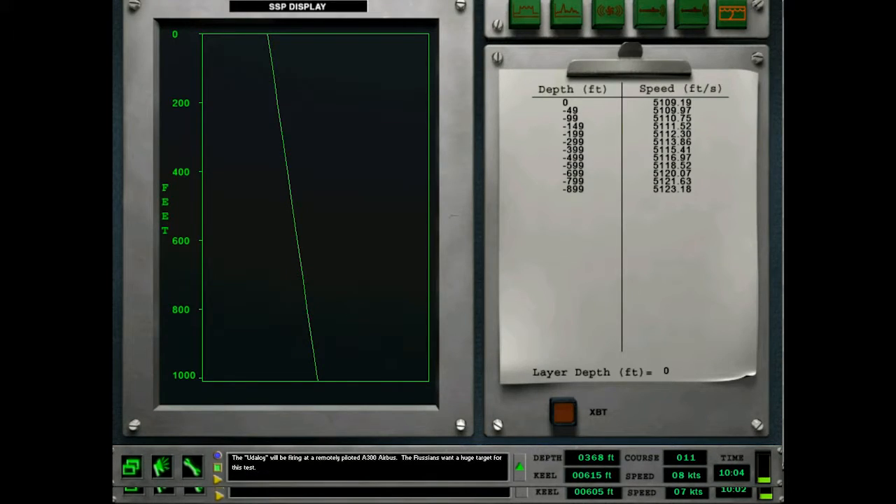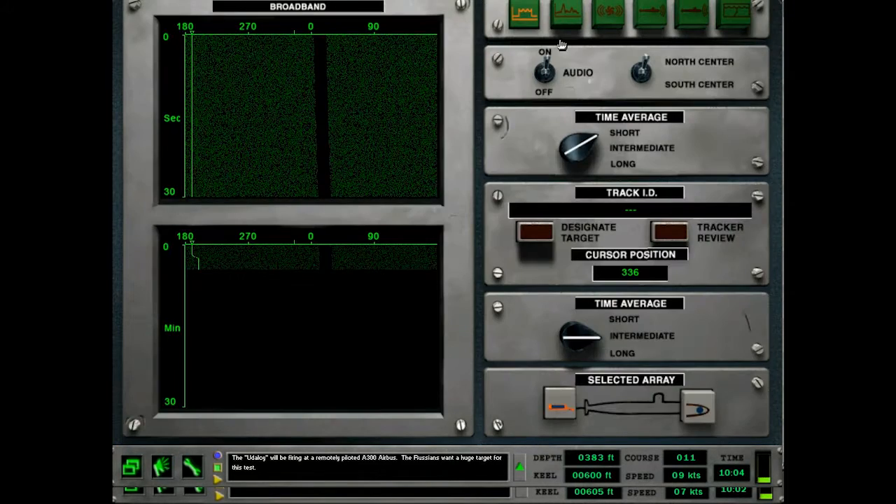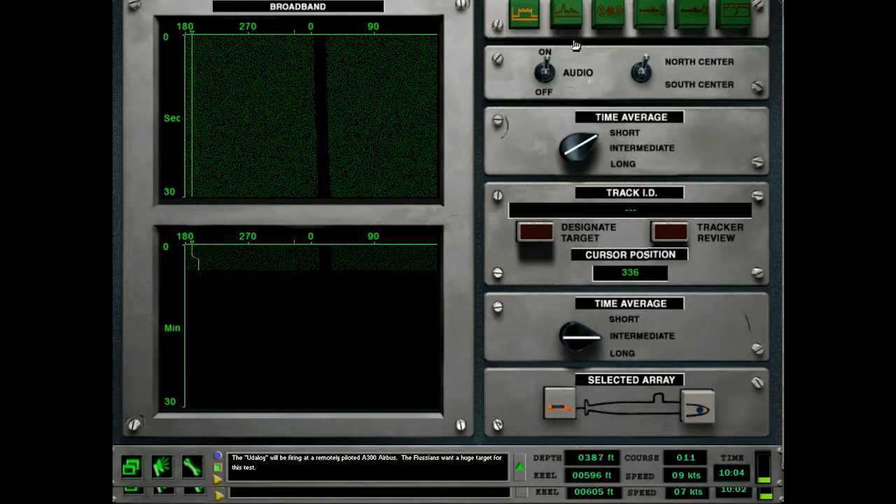In a bottom-limited environment, you get sound waves bending towards the bottom, so it would be prescient of us to get deeper. Make my depth 76. I'm not sure if the game models that — that sound waves are all supposed to kind of bend downwards in the bottom-limited type — but we can at least try. I didn't get my timer going, but we'll go for about 40 minutes from this point.